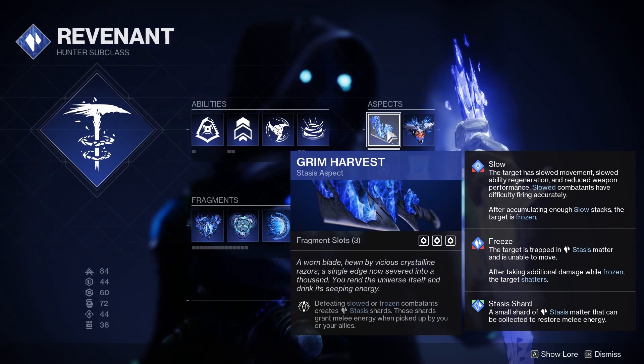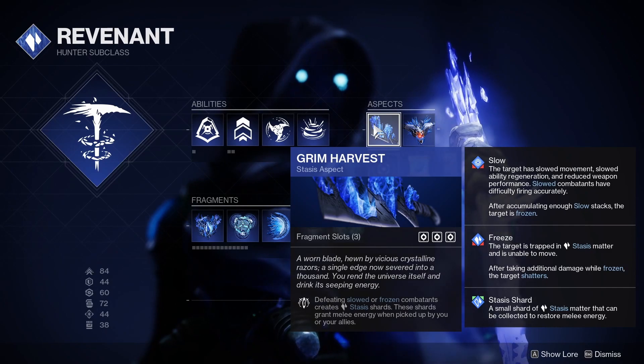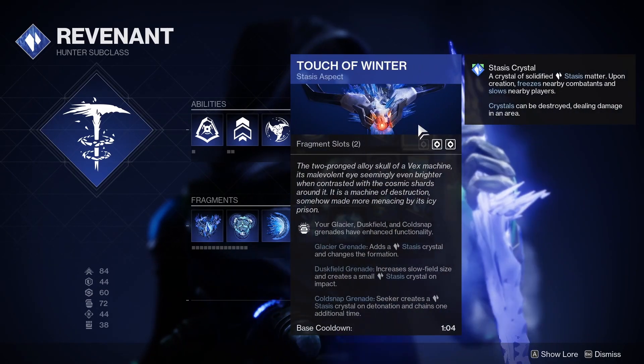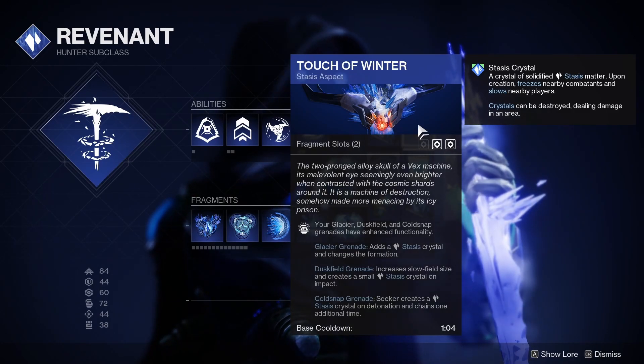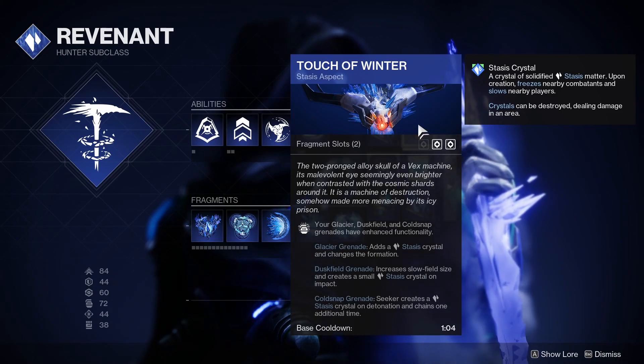For Aspects, I've chosen to go with Grim Harvest and Touch of Winter. Grim Harvest gives us three fragment slots and also creates Stasis shards whenever you defeat a slowed or frozen target. Touch of Winter improves our grenade — for this build I've chosen to go with Duskfield, which makes the slow field size bigger and also creates a small Stasis crystal on impact.